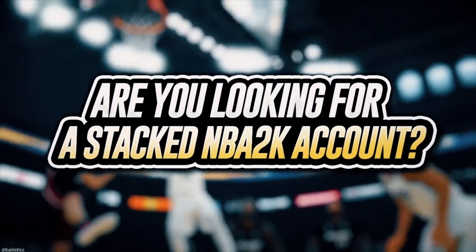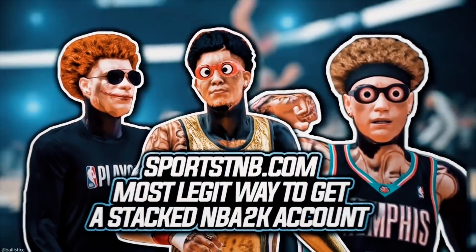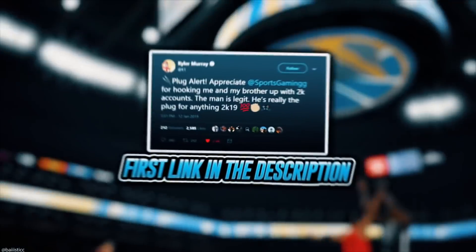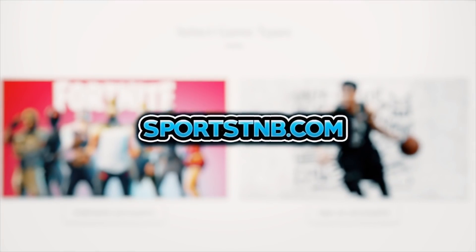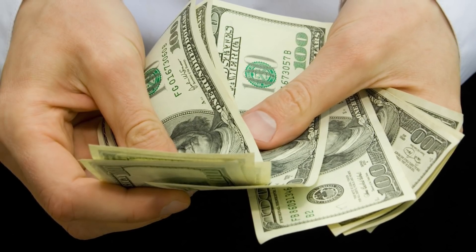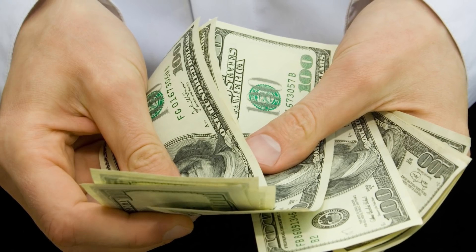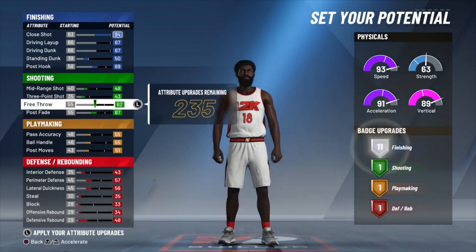If you want the most legit NBA 2K20 stacked accounts with any overall you like, make sure you guys go check out sportstmb.com — first link in the description, use code 'your boy Sam' at checkout. Hurry and like the video in the next 10 seconds so $1,200 will appear in your bank account. Yo, what's up YouTube, it's your boy Sam!